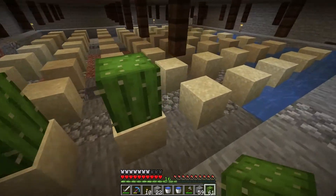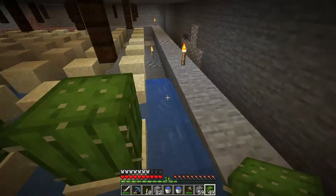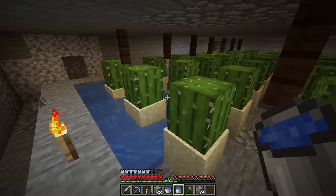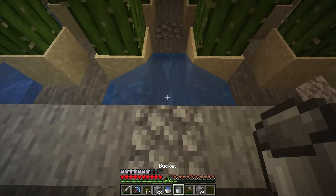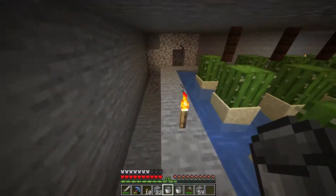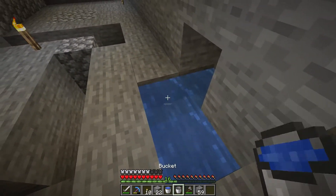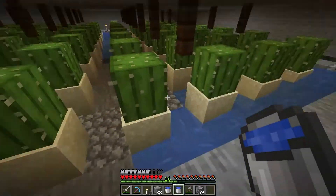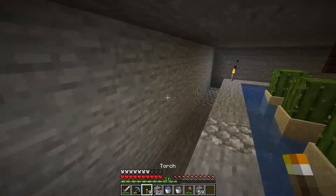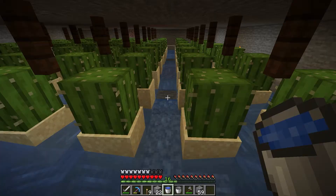Now we want cacti on every single block of sand in here. This is what my temporary mineshaft roadblock cactus farm thing was all about last episode. The water flowing system is very important — water sources in each of the four corners and the middle of each edge, or between cactus number four and five counting from one side. With this setup your water should flow to the holes we made but not through them.